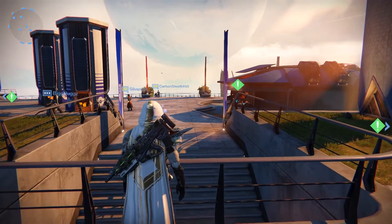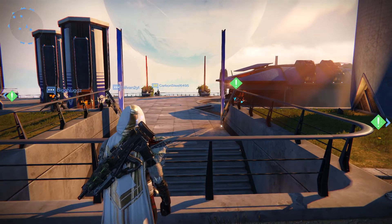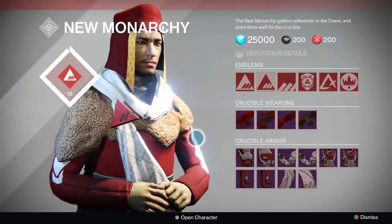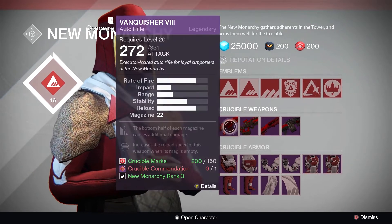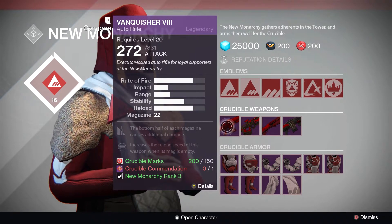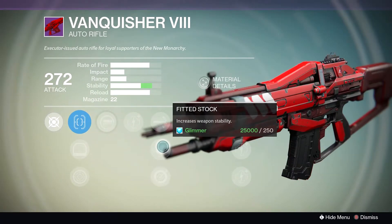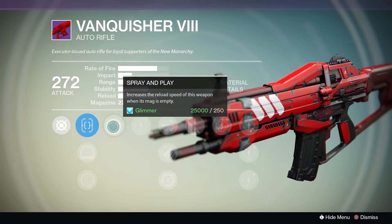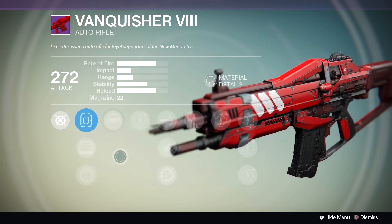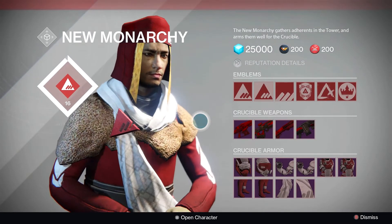So this is all the stuff you should buy before House of Wolves if you have the marks laying around. We're going to start with New Monarchy. The only thing you actually want to be looking at here is the Vanquisher. This gun is a really good assault rifle — hopefully when they buff assault rifles again, this is a beast. It's one of the best assault rifles off the bat in the game, with Fitted Stock and Glass Half Full. Spray and Play is okay but all the rest are just so good. It's also got ORS1 which is an amazing scope. This gun is a certain must-buy if you have the marks available.